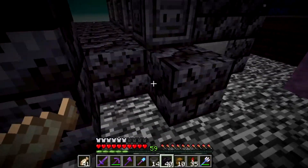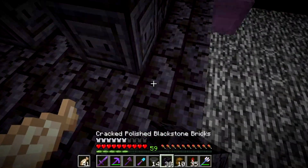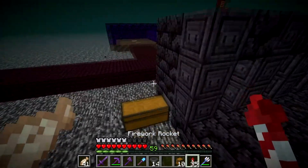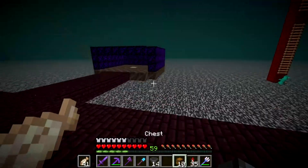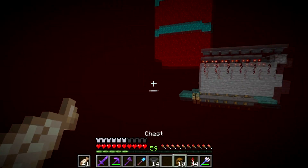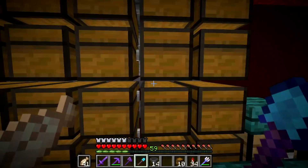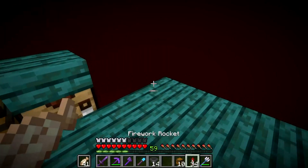I want blocks going along there so we can get up and down, and I might put some slabs along there too. Now I need to make some slabs — let's use blackstone. Oh, there's no slab variant of them, that's nice to know.